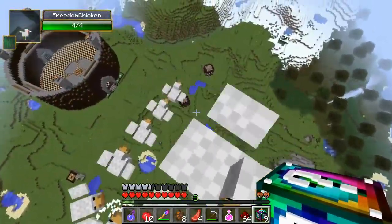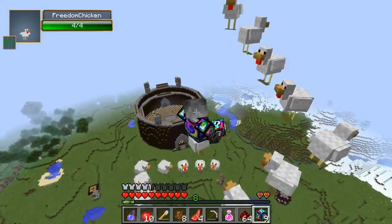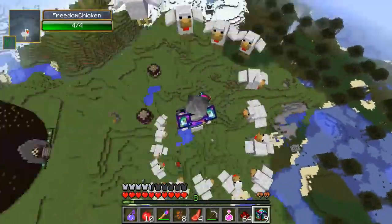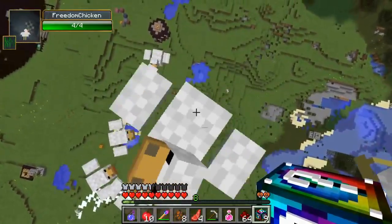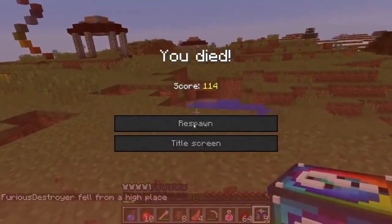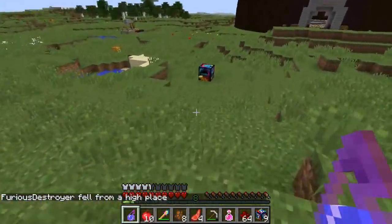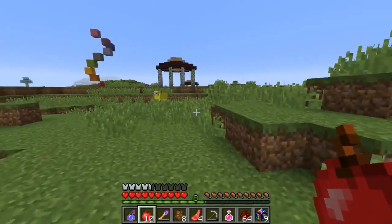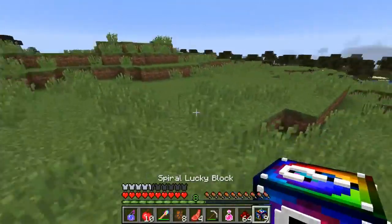Jen is high up in the sky riding a chicken and can't control it. She's afraid to dismount because she'll fall. Pat watches her from below getting bigger as she comes down. She dismounts near water and survives. They clarify these mystery potions are different from normal potions — only from the spiral lucky block mod.